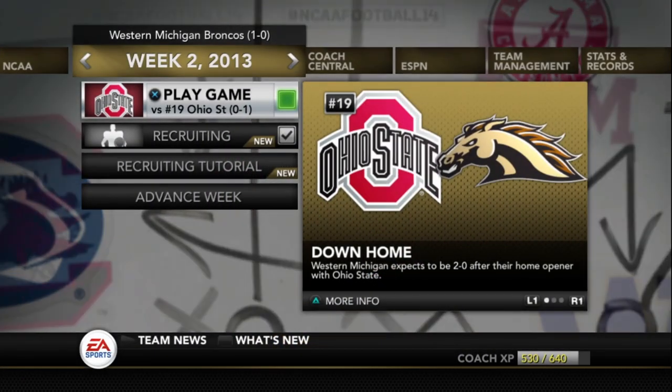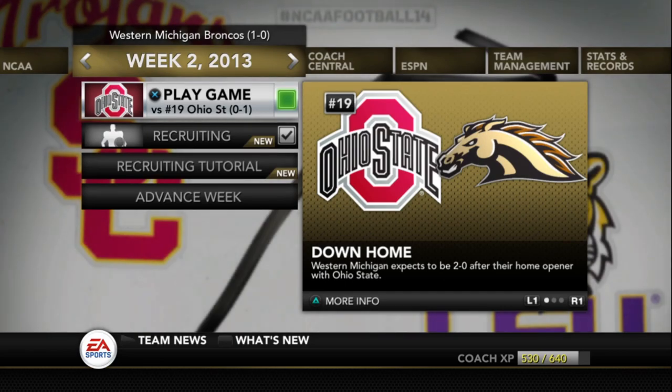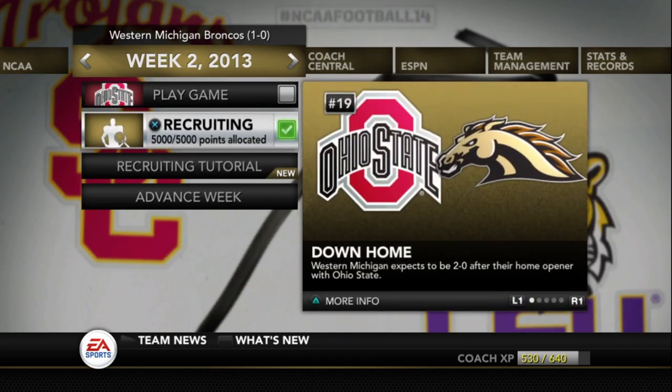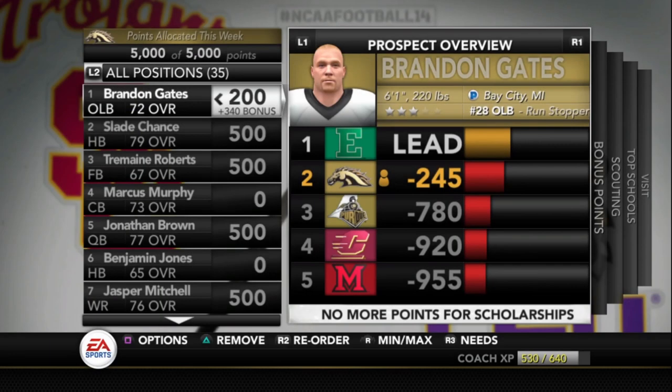What's going on guys, back with some more NCAA 14 Western Michigan dynasty. If you remember from the first video, we beat number 10 Florida 24 to 23, which shocked me - I wasn't expecting to do that but we actually pulled it off. This episode we're going against number 19 Ohio State, so it's going to be interesting. We're going to do a little bit of recruiting first and see where our guys are at.